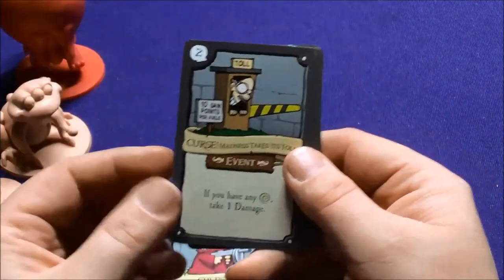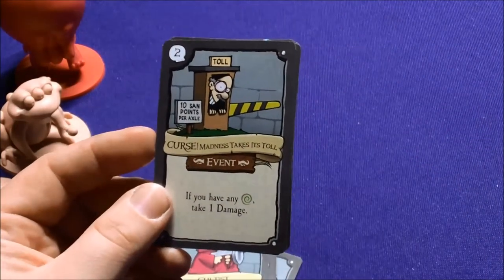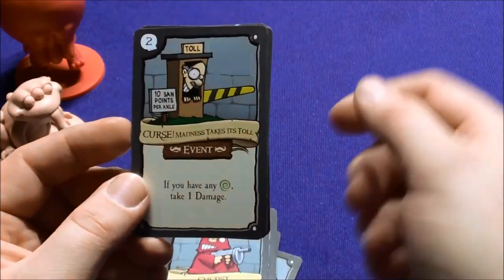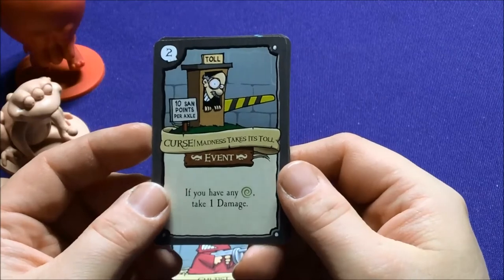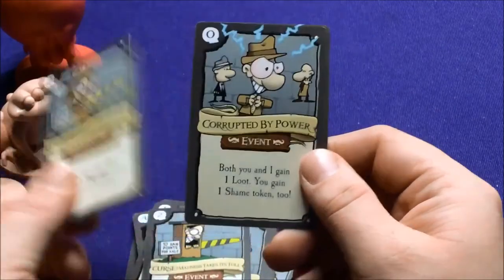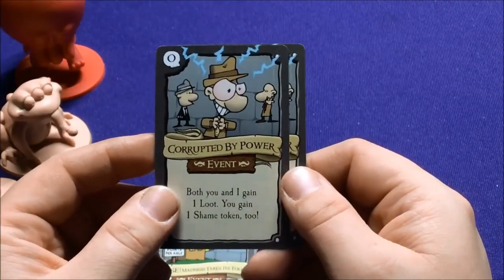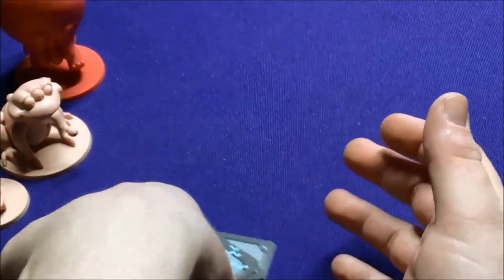A bunch of Occultists. 10 San points per Axel. Curse: Magnus Takes Its Toll — if you have any Magnus, take one damage. Corrupted by Power — both you and I gain one loot; you gain one shame token too. Some definitely interesting things.